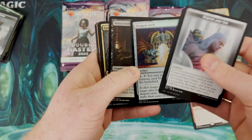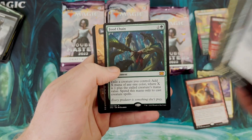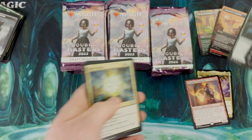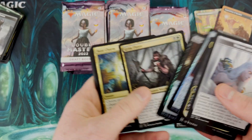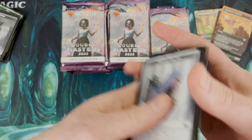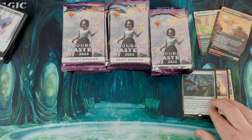That's a good foil to get right there - Grim Flare and Food Chain. I didn't even know Food Chain was in here. Inquisition of Kozilek as well. Food Chain is another one I'm going to put in my Celestia enchantment deck. I didn't even realize - see, I don't even know what I'm looking for there's so much in here. I know like Imperial Seal is a big card to pull. Two mythics in already.